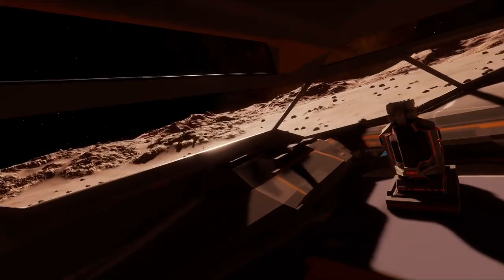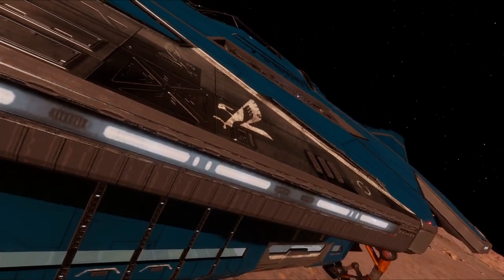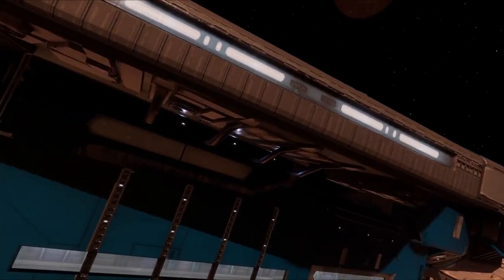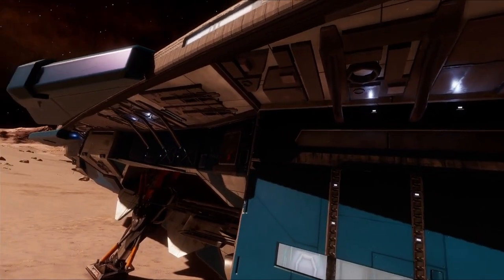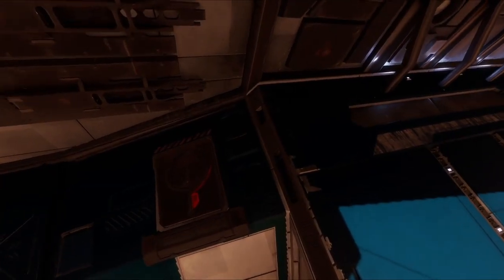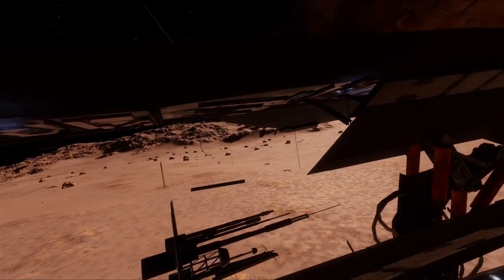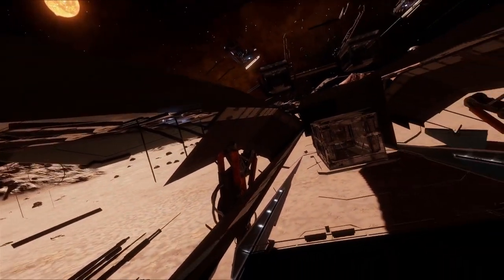In Elite lore there is no artificial gravity. I suppose this is an additional challenge that Frontier are struggling with when it comes to ship interiors. However, they seem to have overcome this on outposts where there is no centrifugal force being used to simulate gravity — instead, commanders wear magnetic boots. But this does not explain the rubbish seen on the floor at outposts, but that's for another video.